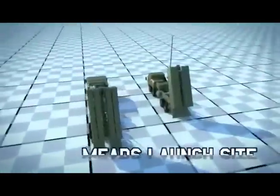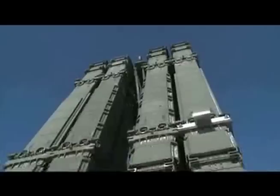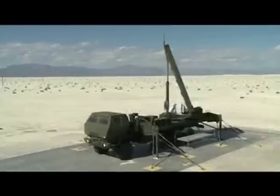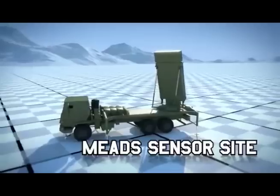The Meade's launchers will be at the Meade's launch site, located on the Chas East pad. The surveillance radar will be located at the L825 pad near the Chas site. The MFCR will be located at a dedicated Meade's sensor site at North Checker.